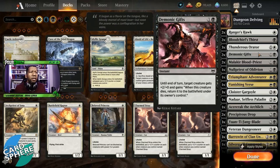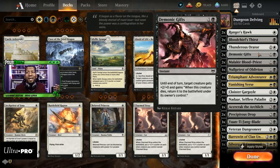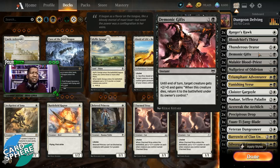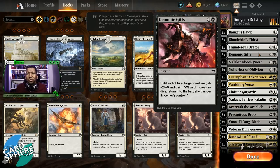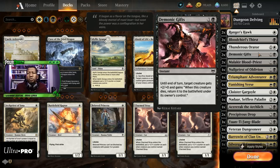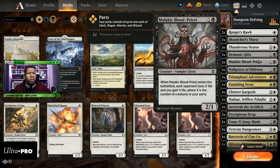Demonic Gifts — until end of turn, target creature gets +2/+0 and gains 'when this creature dies, return it to the battlefield under your control.' It's neat in this deck where we're going to have a lot of enter-the-battlefield triggers, so it coming back does something. But for the most part this isn't a type of card you really want to play. Most of the time you're going to play it in response to them killing something, or in a case where it's already going to die in combat, so the +2 doesn't really matter all that much. Probably looking to get rid of that one as well.